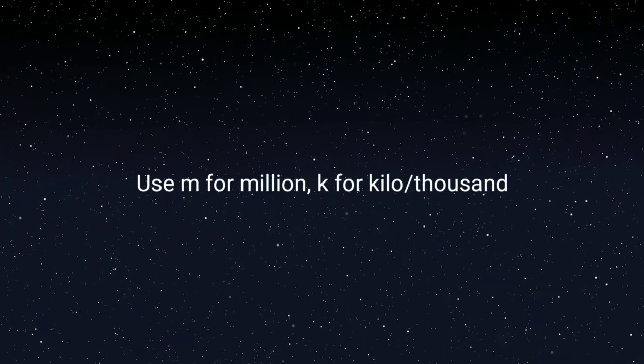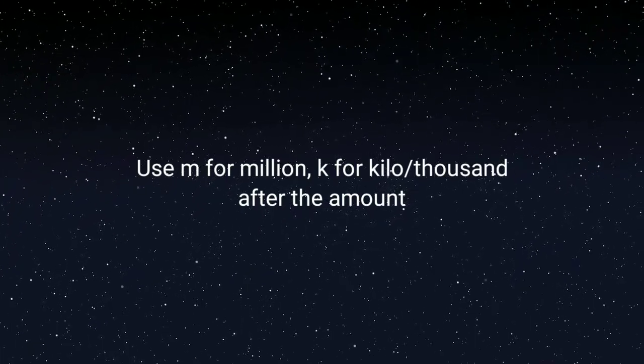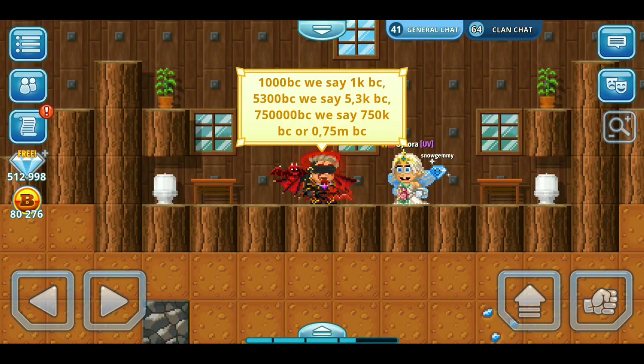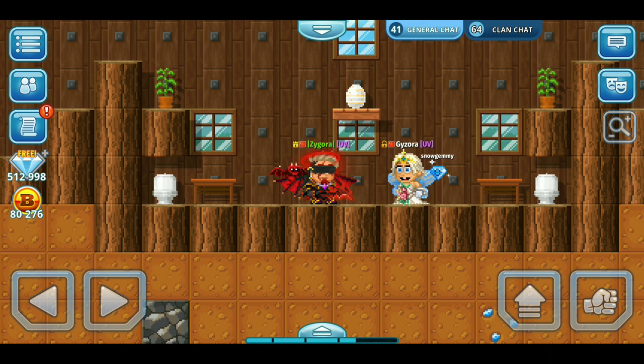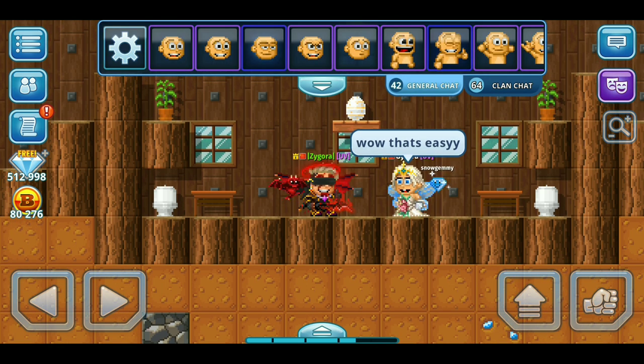Most of you guys already know this, but I'll mention it anyway. For easy calculation when we trade item for item, we use one letter: M for million and K for kilo or thousand. This makes calculation much easier, and most players in games with similar systems do this too. We usually don't need to mention the currency — just say 750K instead of 750K bytecoins. Same thing with world locks — pretty basic.